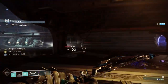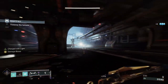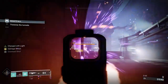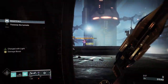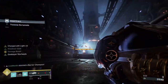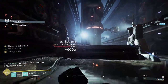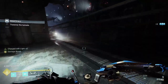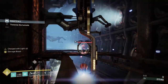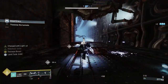When you get something like a Barrier champion, you can actually farm Charges of Light because you'll just keep getting them every time you break their shield. I think the maximum I can have is four. Gjallarhorn is a solar burn week, so we're doing 25% extra solar damage but taking 50% more. Which is why I'm playing tactically rather than just rushing in.